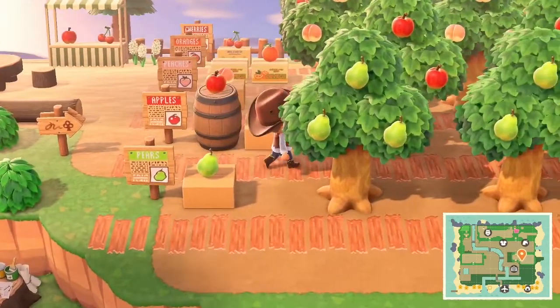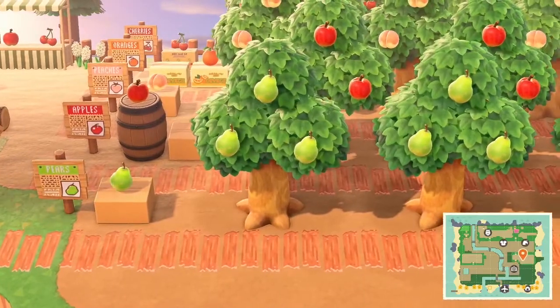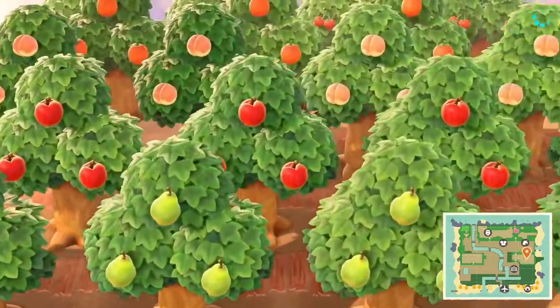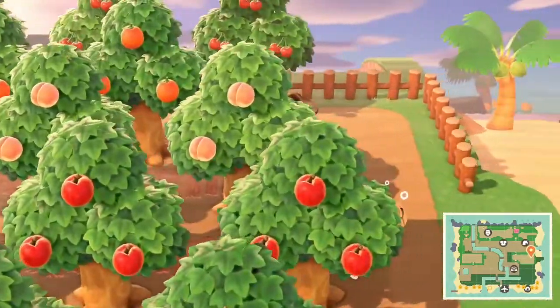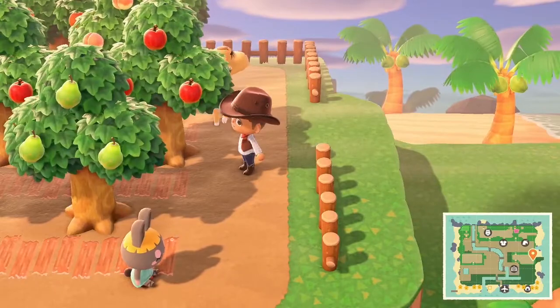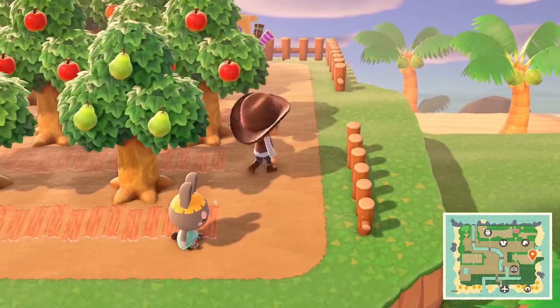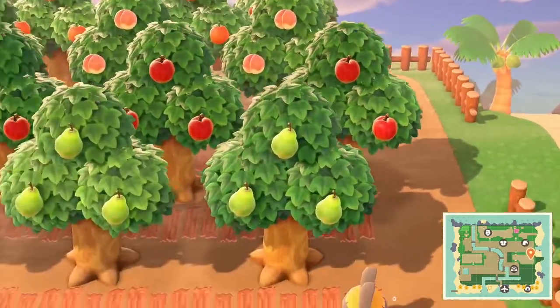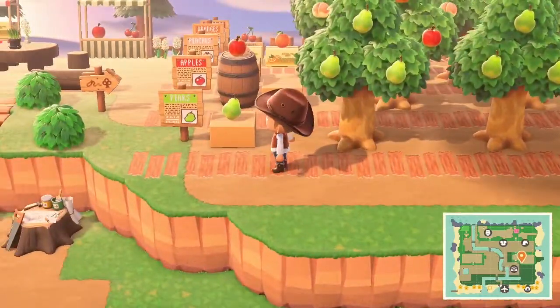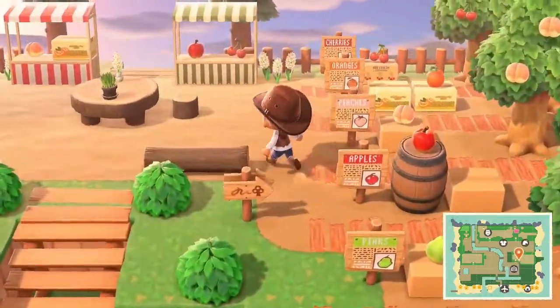I think it looks fantastic. We have the sign showing off the area to go into the farm. We have all the fruit signs which show their exact fruits. We got the boxes, which look fantastic. And here is our orchard — beautiful, ready to go. We got people just chilling over here — Bon Bon, and the camel. Everyone's having a great time. This orchard came out lovely. I feel like we're going to add some more details to this area as time goes on.